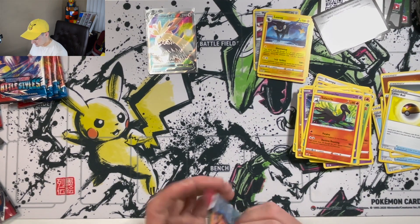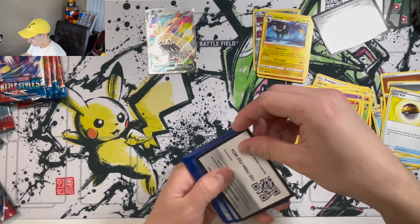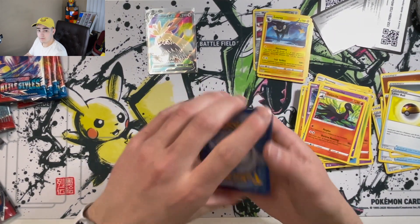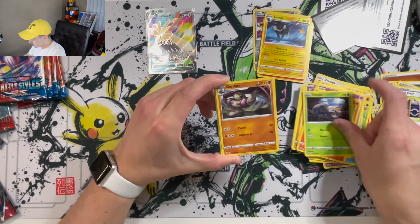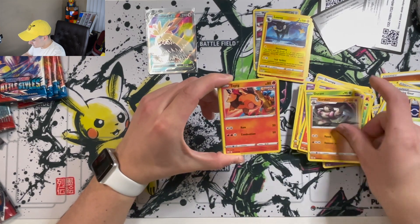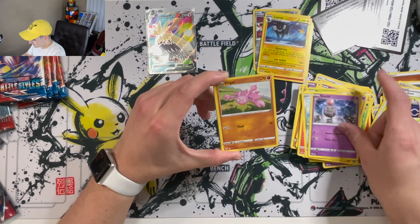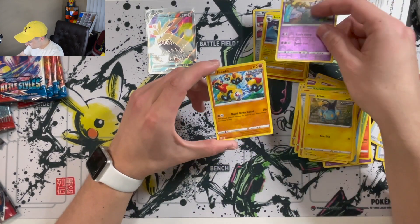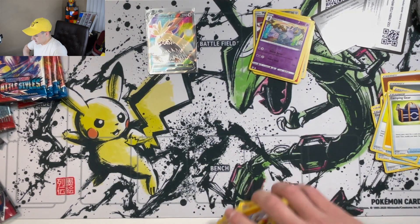Now we are on to the second set of five. Code card. From the back up to the front. Energy, Camping Gear, Durant, Girder, Tepig, Single Strike Bronzar, Spoink, Gilgar, Shinx Rapid Strike Grumpig, and a Flinx Rapid Strike. Not too bad.